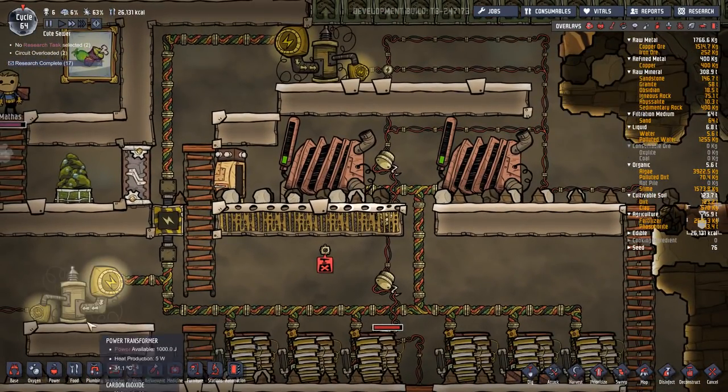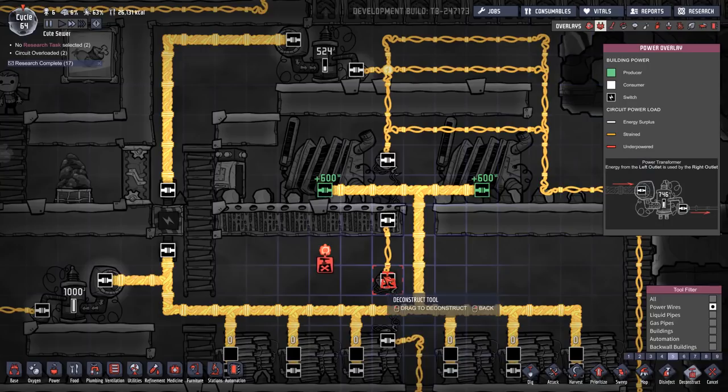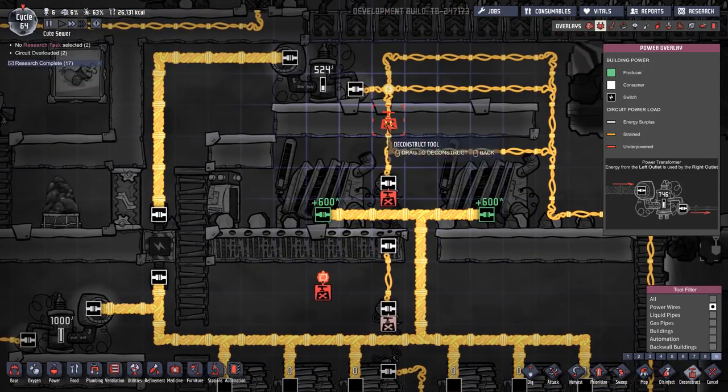I'm going to try something, and I'm not sure why this didn't dawn on me earlier. If it fails, we'll just undo it. But what if we just deconstruct the bridge, now that we have another path that goes elsewhere?